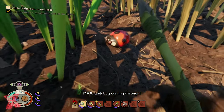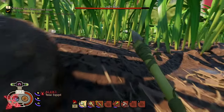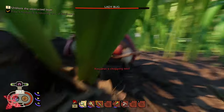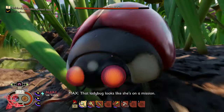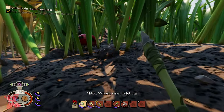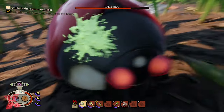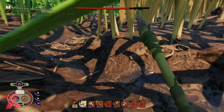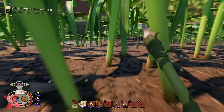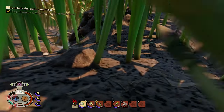Ladybird coming through — going to run because these things hit really hard, guys, really hard. We're low on stamina so we need to run; they're not that fast. I'm going to hit him three or four times and then run off, wait for him to get a little bit bored. Don't go near the lava because then you're going to die if you go near the lava.